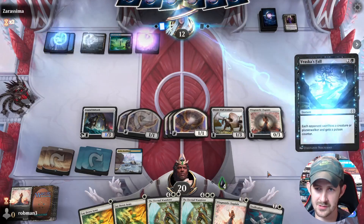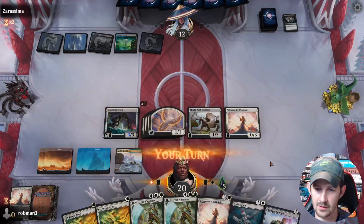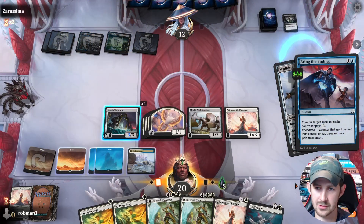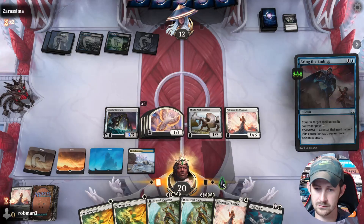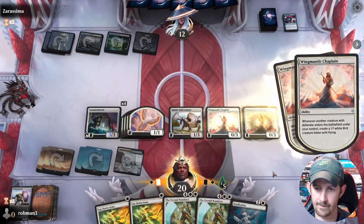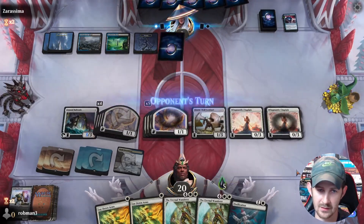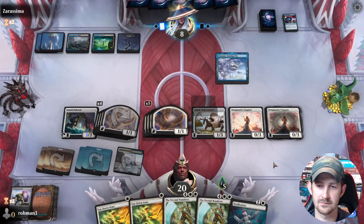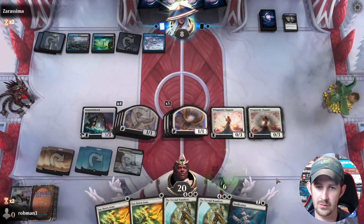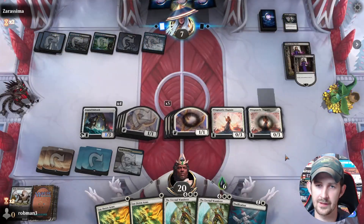Can they give us six counters? We're just going to sacrifice a bird. Bulwark is a nice draw. They're going to counter it. So we'll play another one — they've got one turn to do something. Braska's Fall — we'll sacrifice Sentinel. We need our birds to finish the game. Good game.